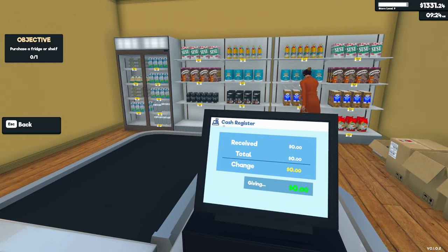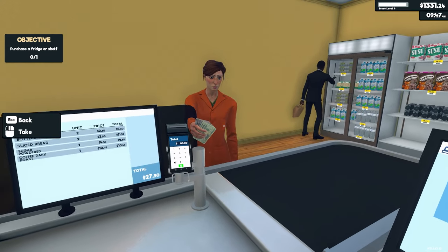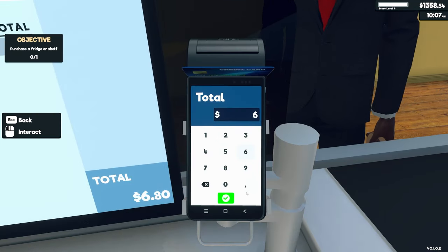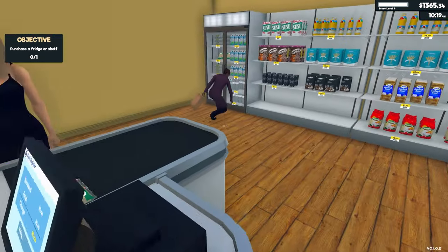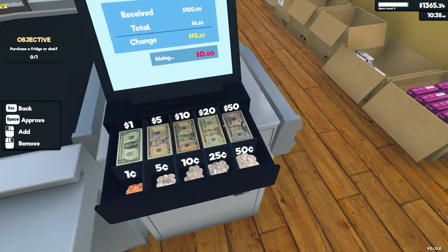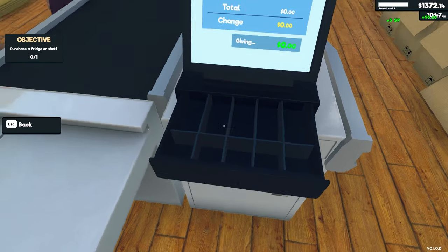First customer is here to exercise her shopping muscles with all the merchandise we have to offer — milk, eggs, cheese, water. I cannot wait to hire the cashier and see how that goes. Got the credit card — okay, thank you. Let me make sure I got the cheese — yes, the cheese is okay. Here you go, $93.20.